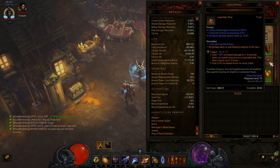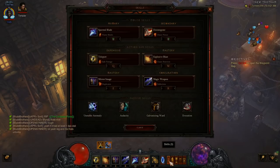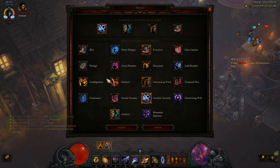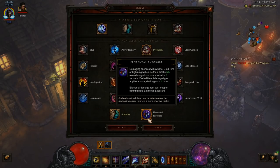You have 80% from the set. I have a Unity that also gives me more elite damage with Awe Guilds. I get to use Ashnagar's Bracer. You can easily swap Ashnagar's for Mantle of Channeling though — Mantle of Channeling does hit harder. I'm rocking Galvanizing Ward. I even consider dropping Unstable for something like Dominance, but end game I'll probably swap Unstable Anomaly for Elemental Exposure.